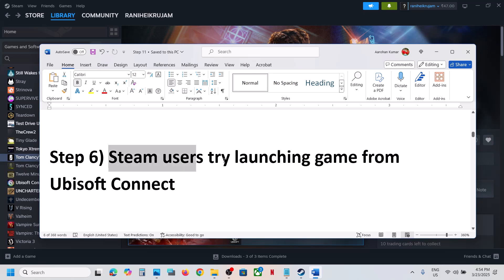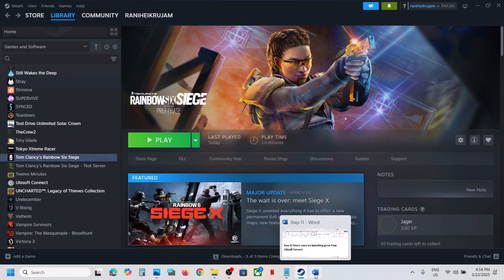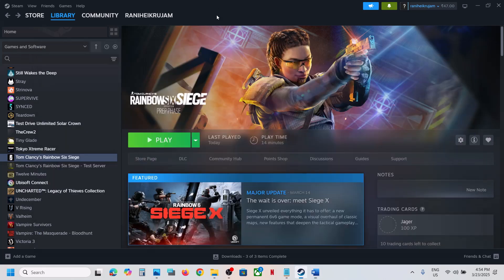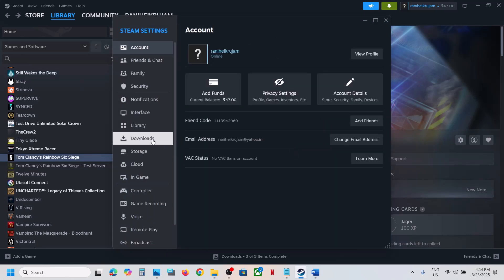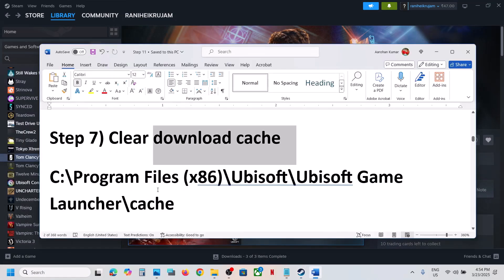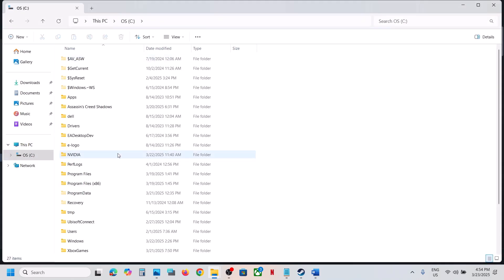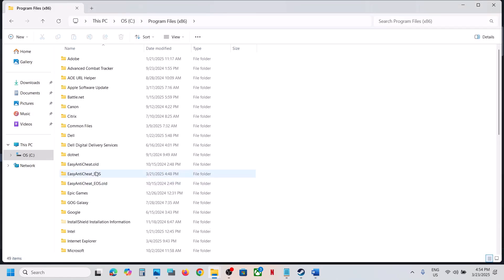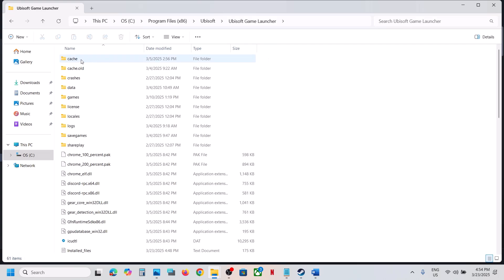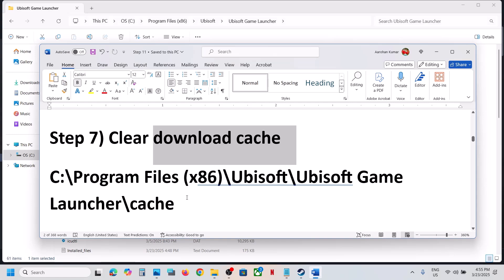For Steam users, try launching the game from Ubisoft Connect. Launch Ubisoft Connect and then launch the game from there. The next step is to clear the download cache. For Steam users, go to Steam, then go to Settings, then Downloads, and click on Clear Cache and confirm. For Ubisoft Connect users, go to File Explorer, then Program Files x86, open the Ubisoft folder, Ubisoft Game Launcher — here you can see the Cache folder. Create a backup if you want, then delete the Cache folder. Launch the game and check.